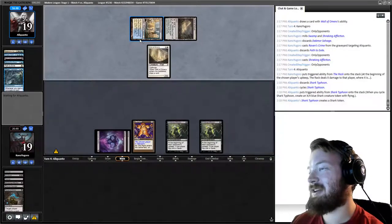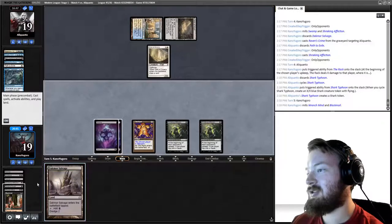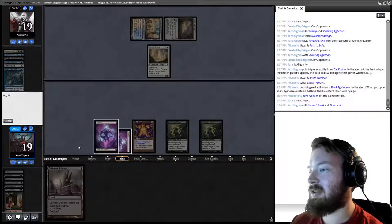Opponent cycles a Shark Typhoon for zero — I think they're trying to hit a land. We dredge Salvage. I should have put one Nether Spirit in this deck.